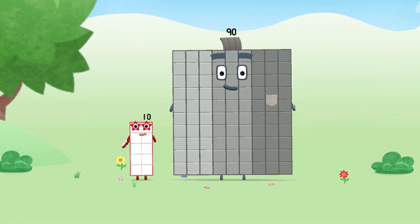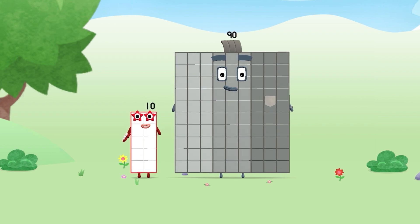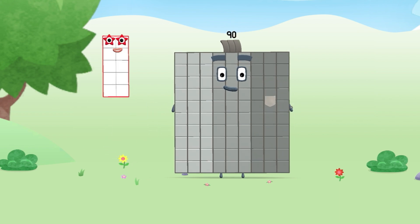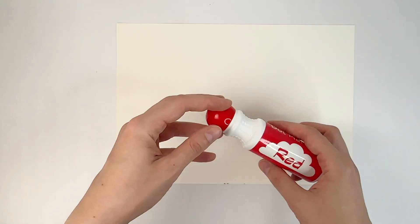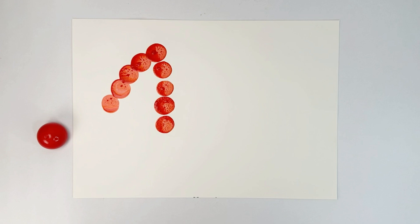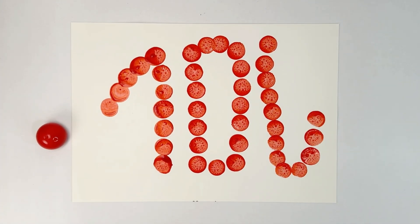You are about to meet Number Block 100. Can you add 10 to 90 and make Number Block 100? Take Number Block 10 and Number Block 90. Now I draw number 100 with a dot marker: number 1, number 0 and number 0 — 100!